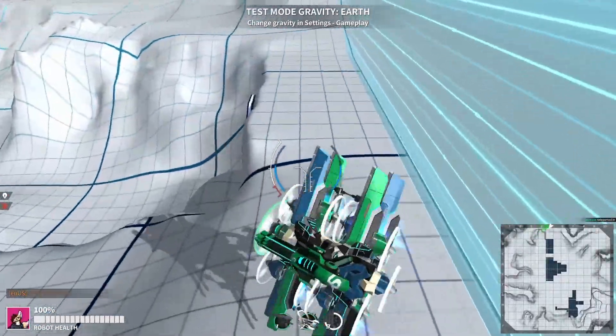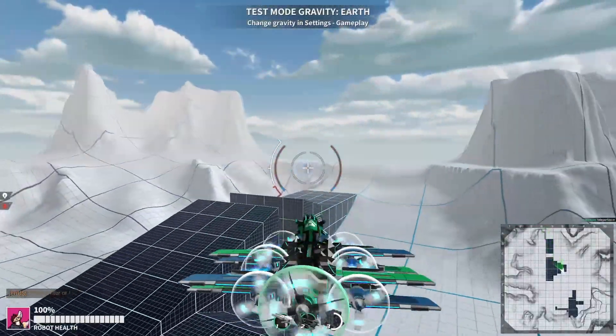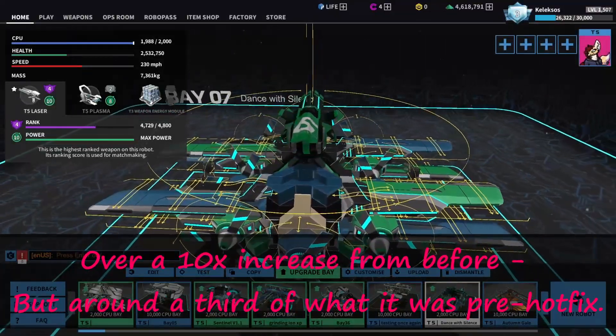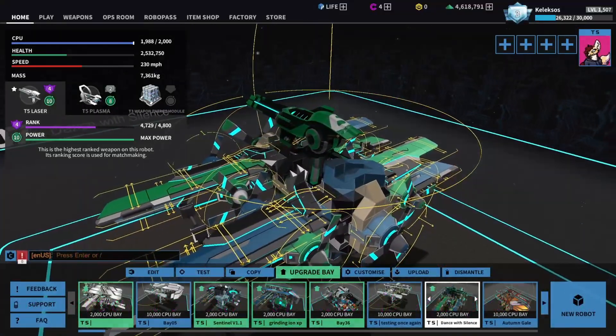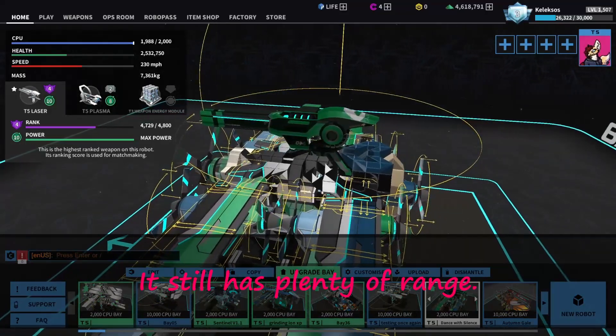Now we get to the trash fire — whatever on earth happened to Aeroflak. Projectile speed on Flak was increased to 4,000. Trigger radius reduced to 10. Base inaccuracy killed. The stacking was changed, and the range was shortened, which is fine. But Flak isn't what it was before.